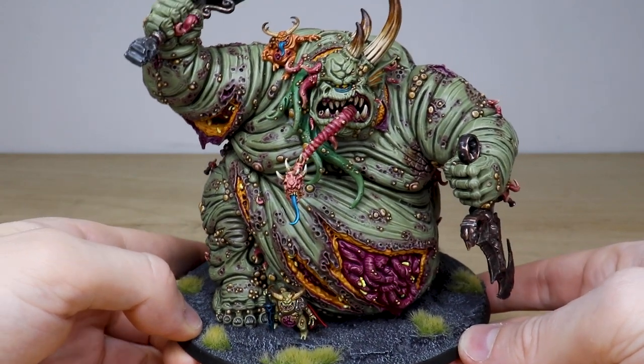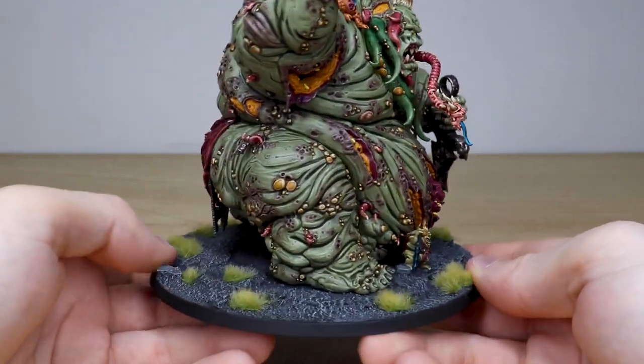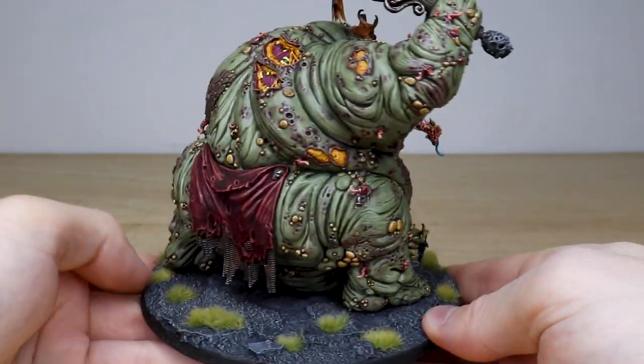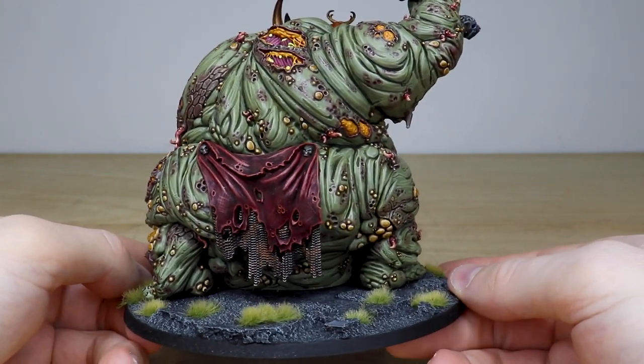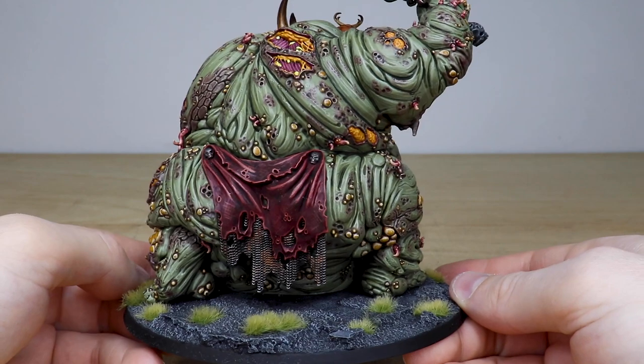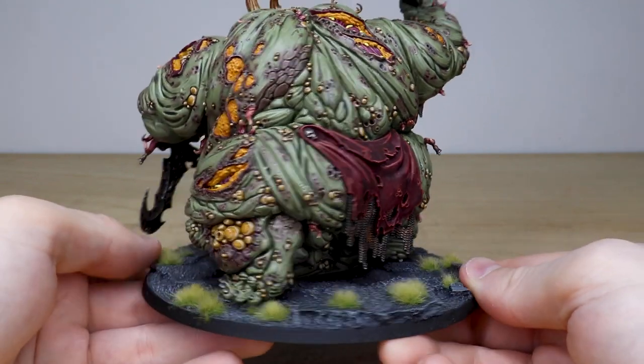Moving around, you can see the little tentacles and things rupturing from the flesh. We've got his modesty cloth here, done in a nice desaturated red to complement the desaturated green of the skin.